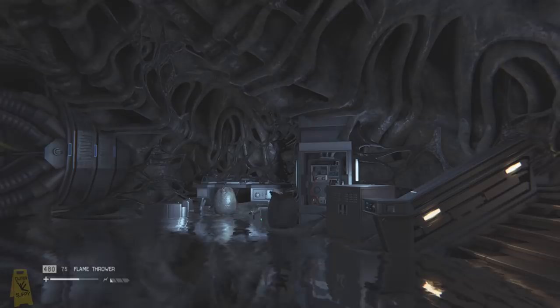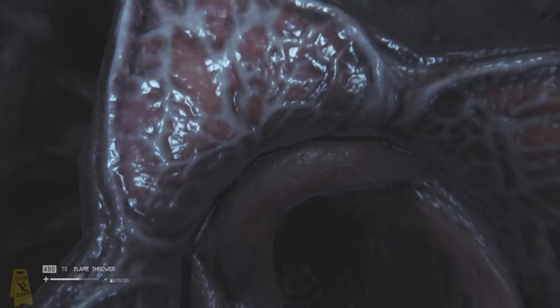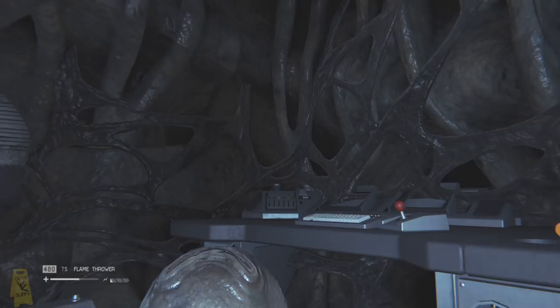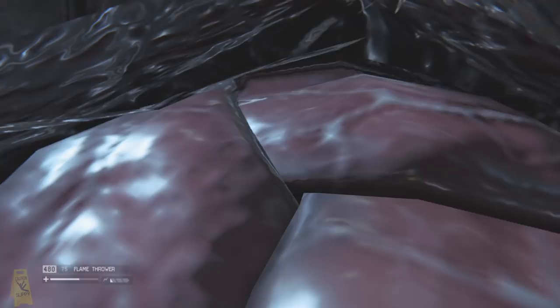A while back we took a look inside a couple of the alien eggs and found they were empty — but that isn't the case with all of them. Some of the eggs that the facehuggers come out of have a little something inside. Let's go in this egg and check it out. And here it is guys — hidden inside the egg, we have this little white cube, and this can be found in all the eggs that contain facehuggers.